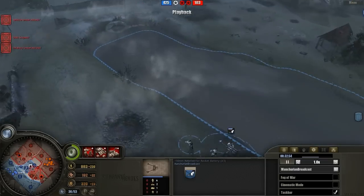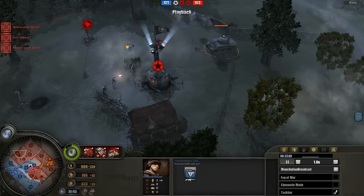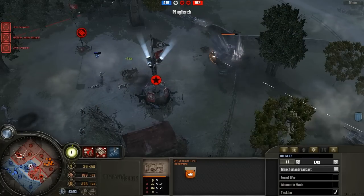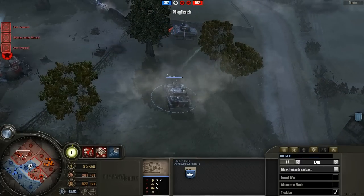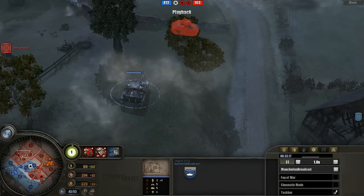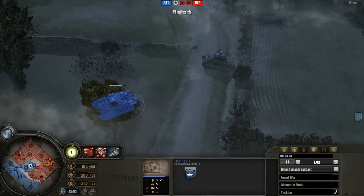There aren't an awful lot of counters to Tigers, but AT guns are one of them. We've got our first tank out for the Americans. And the Tiger — Tiger ready to blitz. And we have our Stug out as well. Stugs are a really good counter to Shermans, mainly because Shermans aren't fast enough to circle strafe them, and their gun isn't good enough to really penetrate them properly in the frontal armour. Although actually we saw there was a chance of penetration.